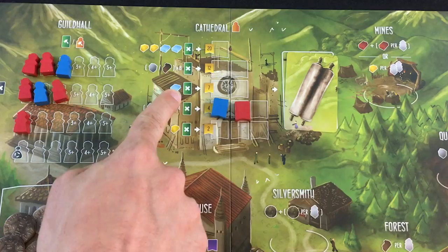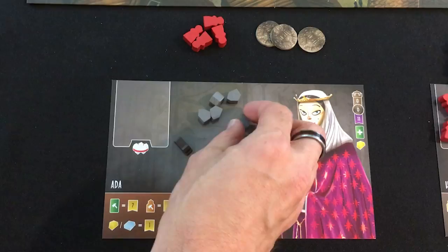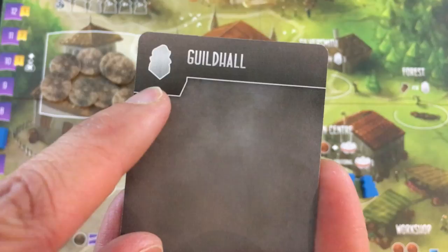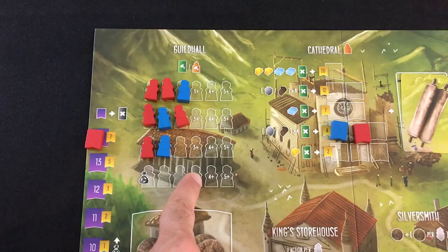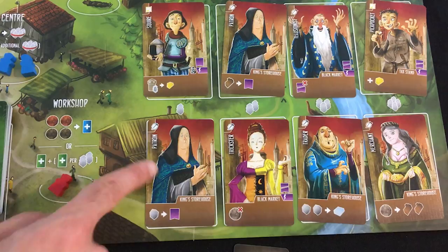I'd like to build more cathedral, but I need marble and can't get it from the black market since I'm too virtuous. I'll use the king's storehouse action — three stone or wood for one marble, and I've certainly got it to spare. There we go. The AI accelerates the game with a guild hall placement for three victory points. That means just four more builds will end the game, and I'm certainly planning to do one and probably another.